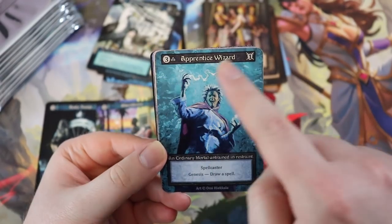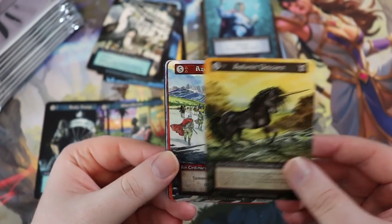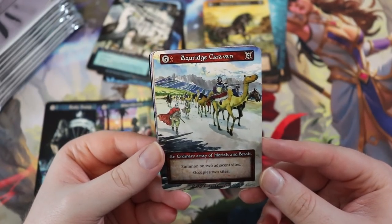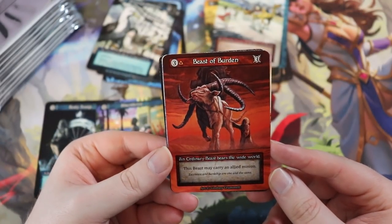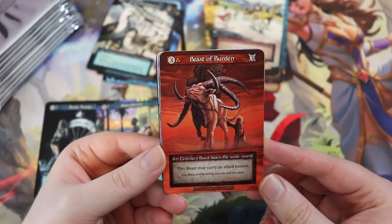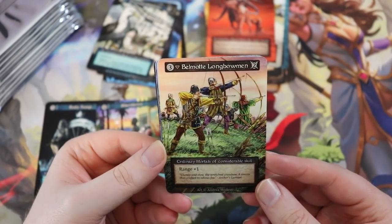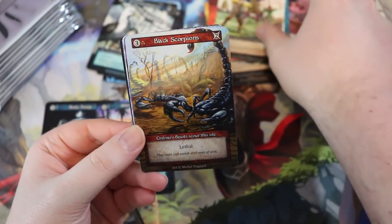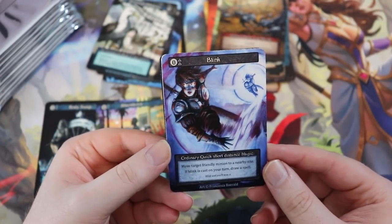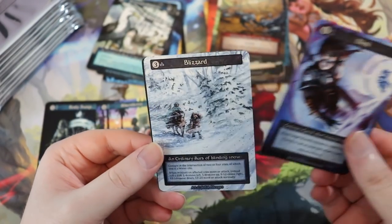Apprentice Wizard — a three-drop with only one power, has spellcaster, but when you play him you draw a card. Really sweet. Ordinary Unicorn — a 3/4 with gorgeous artwork. Azure Ridge Caravan — five-drop, four power, someone on two adjacent sites occupies two sites. Beast of Burden — this beast can carry an allied minion; you can put massive things on it like dragons, which is hilarious. Belmont Longbowmen. Black Scorpions — just lethal. Blink — a zero-cost quick card, move a friendly minion to a nearby site, and if cast on your turn you draw a spell.